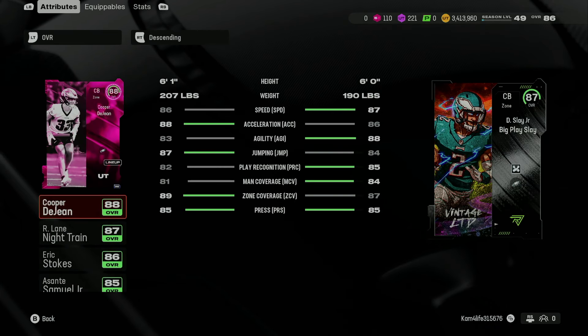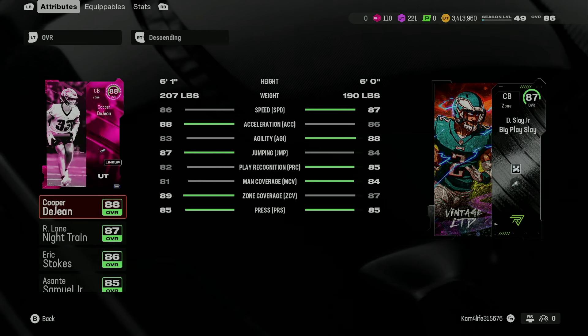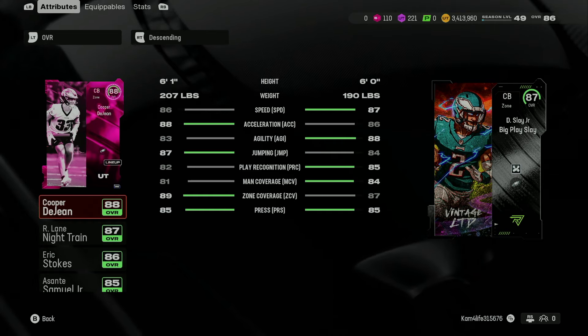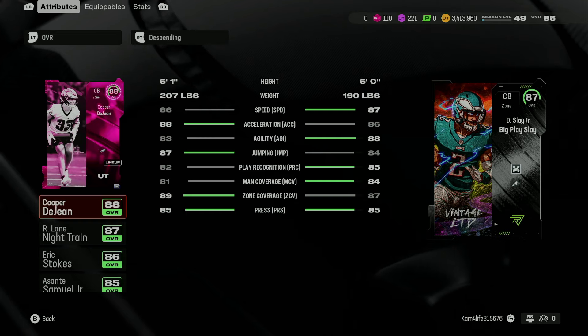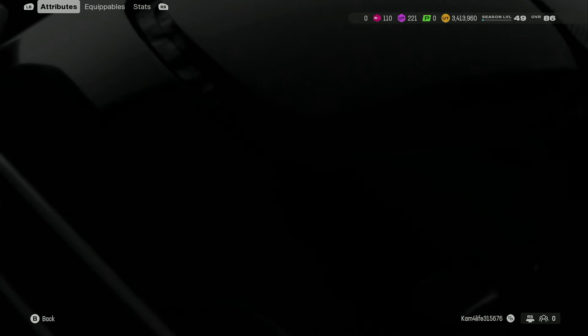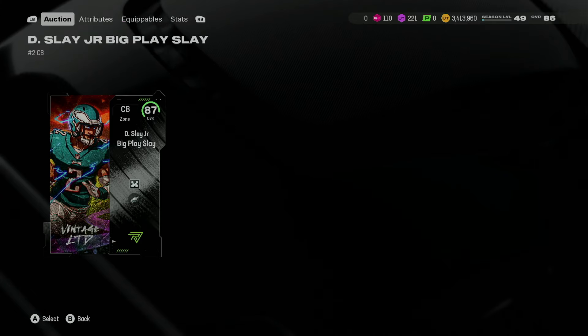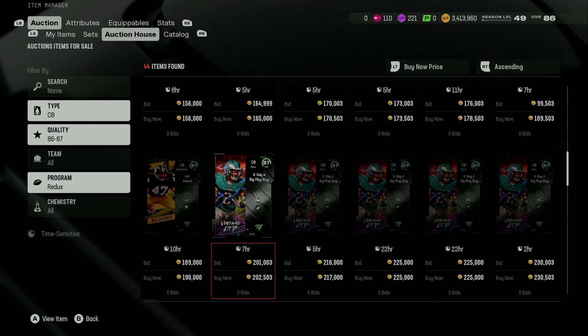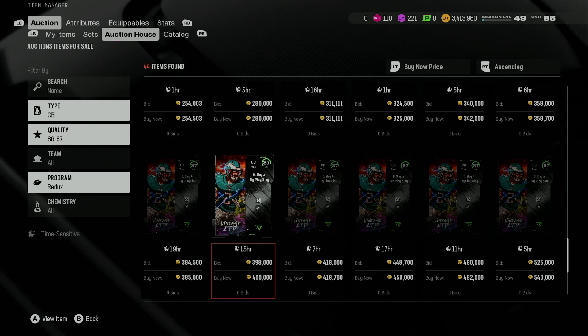86 speed — so you get plus one speed compared to him, but again, I'm never going to upgrade Cooper DeGene anyway. 89 speed, 89 zone coverage, 87 zone — so better man coverage, ironically enough, better man for a zone corner, which I find absolutely hilarious. All right, let's just keep an eye on options here. He's definitely one I'm now thinking about going after.